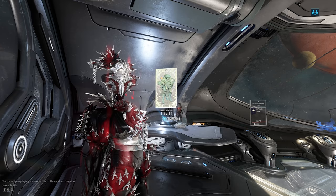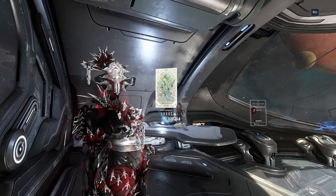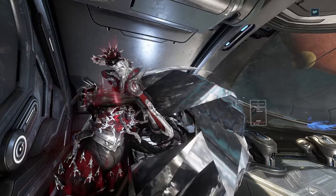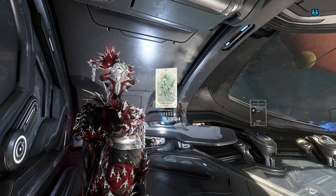Hey guys, Zyphelin here, and today I'm going to be showing you how you can get your very own Sister of Parvos. Sisters of Parvos are basically the Corpus equivalent of Kuva Liches, just added in today's update. Getting them is a little different compared to Kuva Liches. To get a Kuva Lich, all you have to do is jump into a Grineer mission at a certain level, and if you don't already have one, a Kuva Lich guy will spawn and you can mercy kill him with your Parazon.